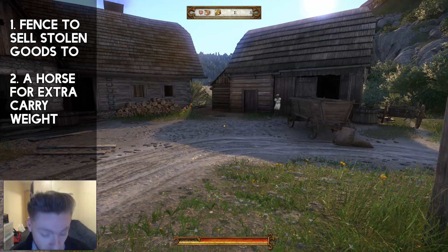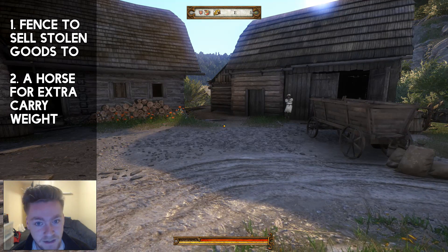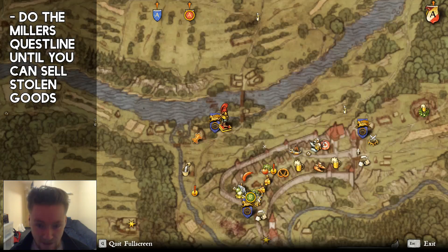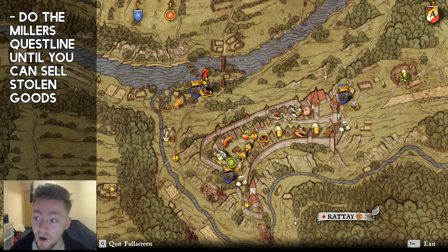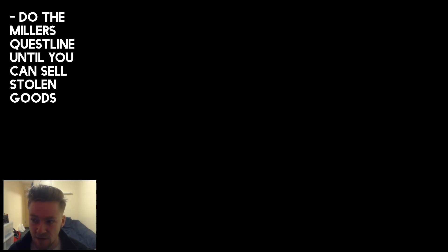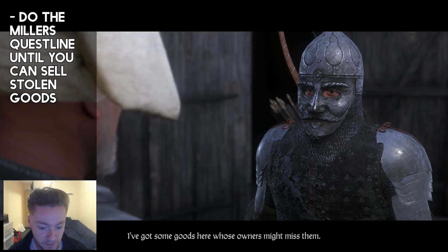The second thing you're gonna need is a horse. For the fence, the millers are kind of the crux in this game and you can definitely sell stolen goods to them. You're gonna have to progress through the quest line. Basically you talk to this guy — if you look on the map I'll show you — if you saved the woman in the prologue you automatically get a bed here and you can basically live at the Ratay mill. Progress through this guy's quest, you have to do a bit of stealing, steal something from the executioner and a few other things, and then eventually you get the option to sell your stuff.